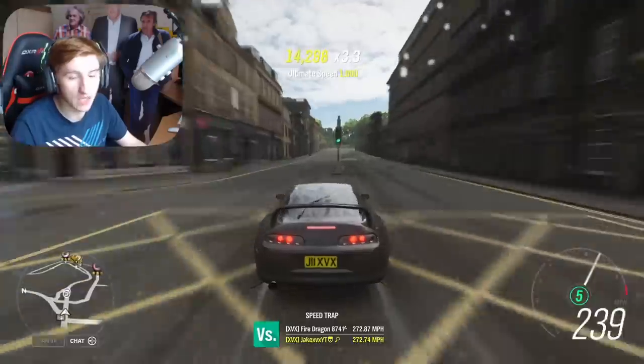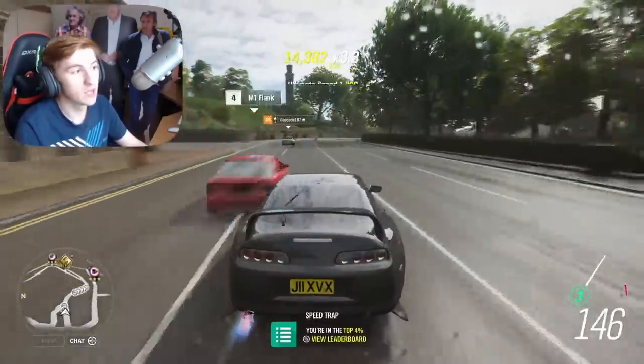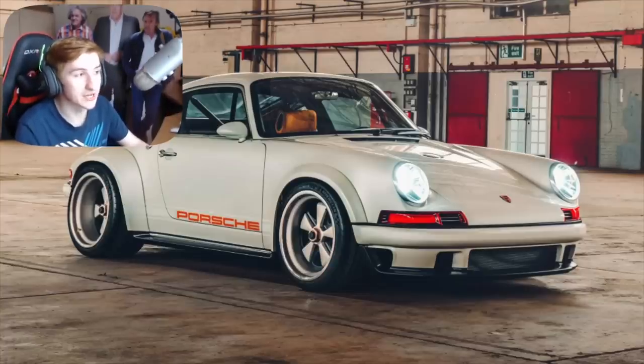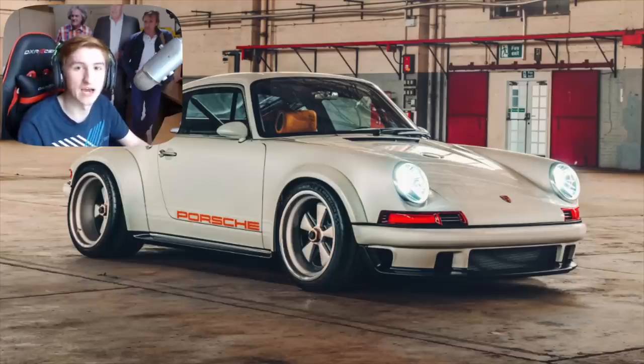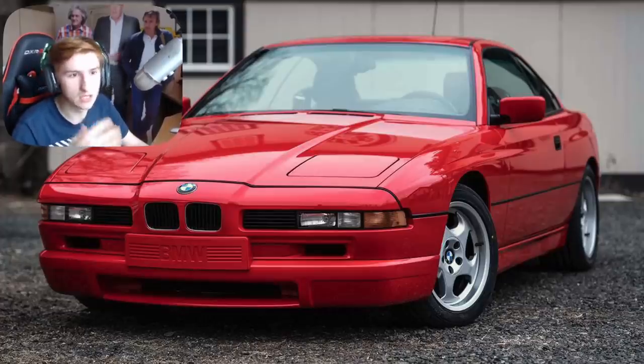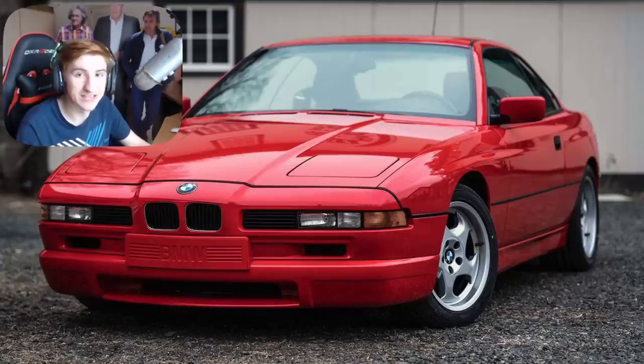On the 19th of November, summer will begin for update 29 and we'll have access to the new car, which is the Porsche 911 reimagined by Singer — as you can see on screen. A very specific 911 but it looks very cool. That will be available at 50% on the 19th until the 26th. Then in autumn, which begins on the 26th and ends on the 3rd of December, we'll get another new car, which is the BMW 850 CSi.